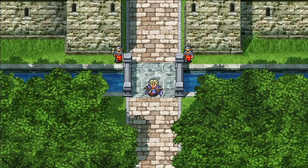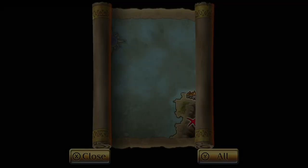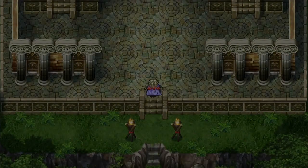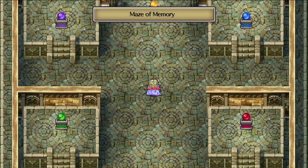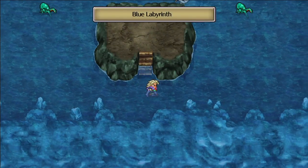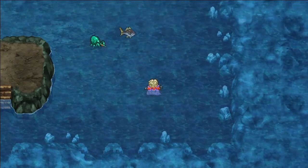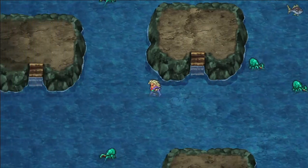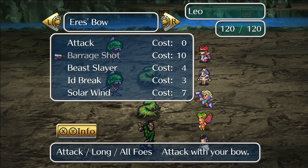One major change made in the remaster is the addition of the Maze of Memories — actually a set of four mazes. This is a way to make the game a little easier by giving you a good place to grind and get useful items. Many of the best pieces of equipment in the game can be found in chests within each of the four mazes, including top-tier armor as well as rings that provide 64% resistance to various types of magic damage. I highly recommend going through these mazes several times before taking on the late-game bosses. Lists of which items can be found in which mazes are available online.